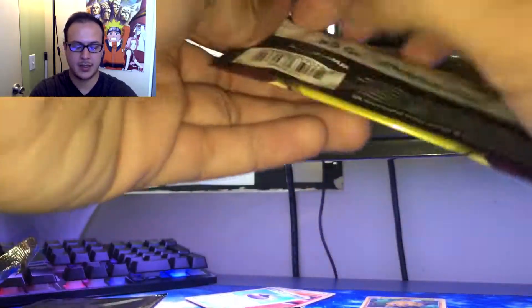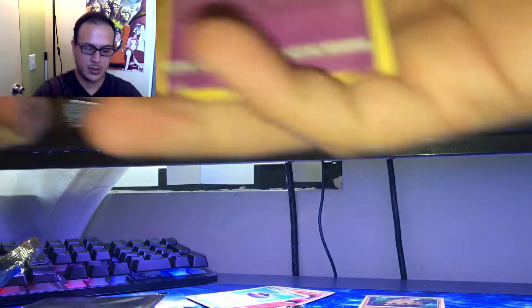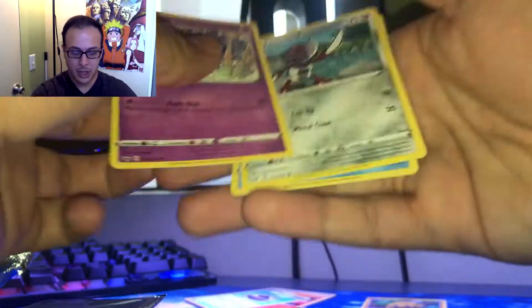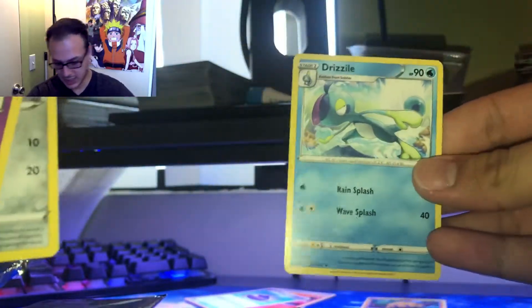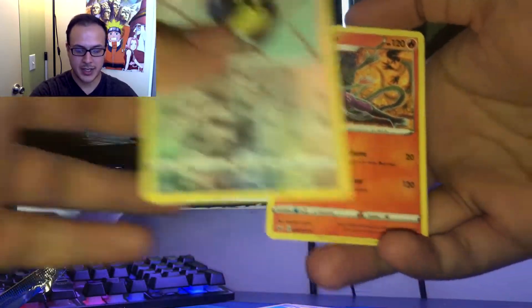I'm going to try to go through these pretty fast. Alright, next: Ghastly, Pawniard, and a Drizzile. And then: Pikachu, Rookidee Reverse Holo, and a Salazzle.